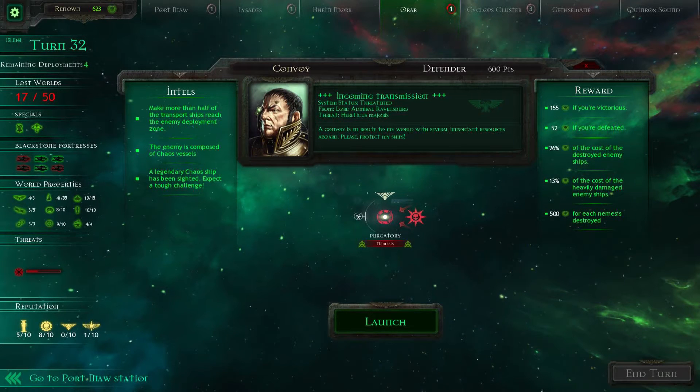Hello, I am Mal and welcome back to Battlefleet Gothic Armada. We're going to continue with this convoy defense mission. There's a Nemesis ship in the area, so I think this is one where we might actually be able to fight the Chaos legendary ship.